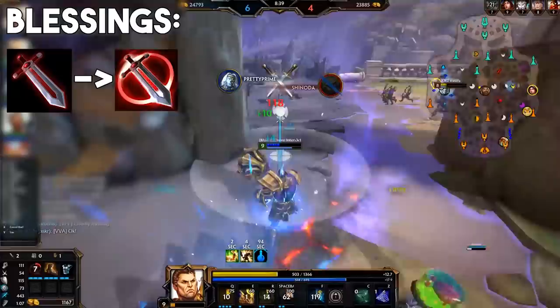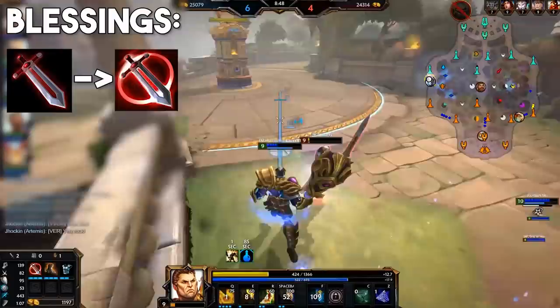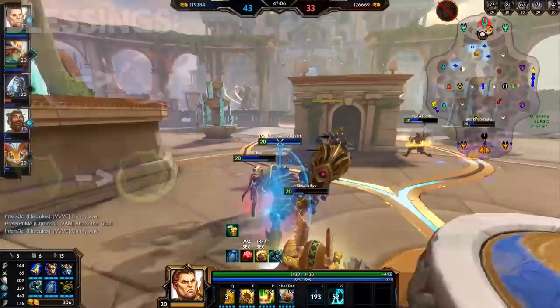So for blessings, Warrior's Blessing is back to being very powerful this season. Of course I can't predict how this item will fare six months down the line, but right now it's a worthwhile pickup on most warriors and some guardians. The other option for very defensive picks that have a hard time clearing wave early on — for example Sobek or Baron Samedi — Guardian's Blessing is still doable, just make sure you avoid last hitting minions while you stack it.